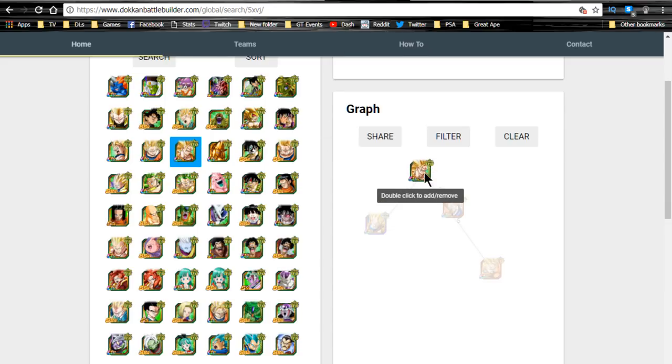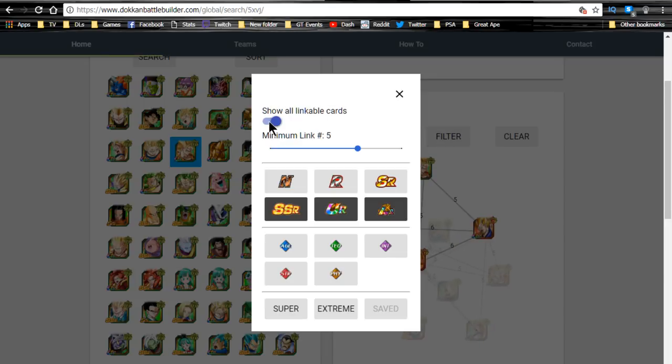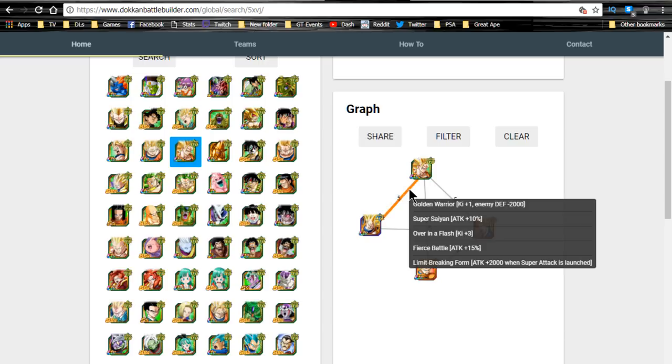Let's talk about linking buddies. There are three best linking buddies in the game for him: Super Saiyan 3 Vegeta - the one that defends everything - and the two Super Saiyan 3 Gokus. The Gokus are going to link best with him because they're both Goku - they share five link skills each: Low Class Warrior, Saiyan Warrior Race, Over in a Flash, Fierce Battle, and Limit Breaking Form. He gets a 25 percent attack buff between link skills and ki plus three.